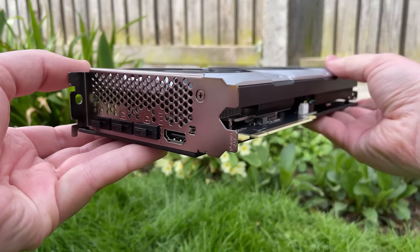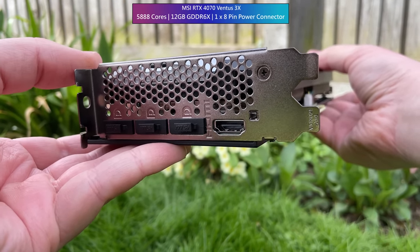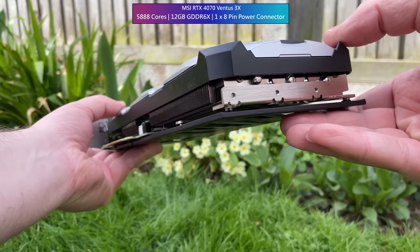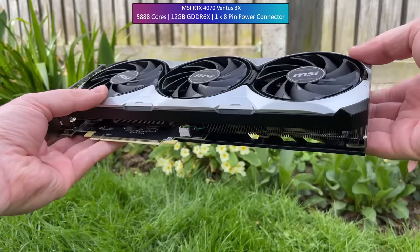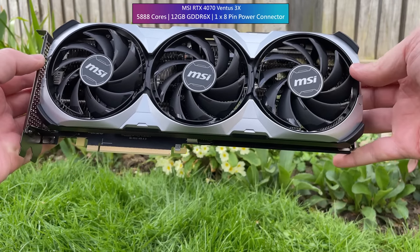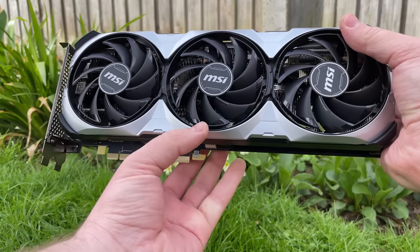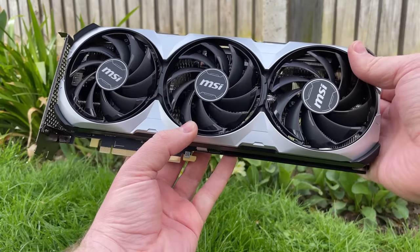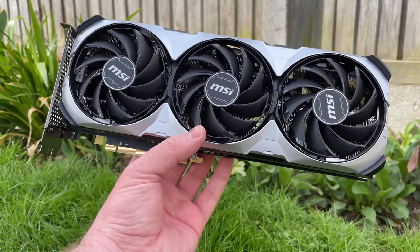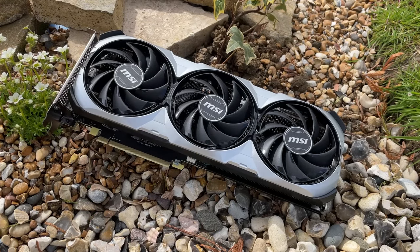Let's talk about this model specifically. This is the MSI Ventus 3X version. It has a single 8-pin connector, which is a pleasant surprise and it looks great overall. On paper, it's clocked at 1920MHz and boosts to 2475. In real world usage, it actually goes quite a bit beyond that — 2775 seems to be the most common reading. The triple fans stop under low load and when they do spin up, they are very quiet and keep the card very cool. I'm talking just over 60 degrees max in my testing, but then again, I don't have a side panel on my case.